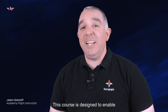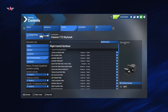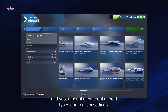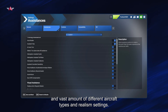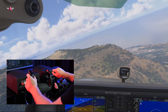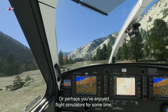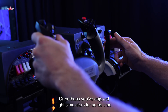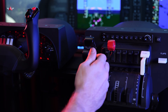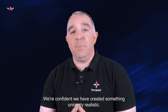This course is designed to enable anyone to learn to fly in our most modern flight simulators. Maybe you felt overwhelmed by complicated setups and a vast amount of different aircraft types and realism settings. Perhaps you're struggling to understand how to maintain altitude, navigate your way around the world, or take off and land. Or perhaps you've enjoyed flight simulators for some time but want to sharpen your flying skills to match real-world flying standards. This course is as real as it gets — we're confident we have created something uniquely realistic.